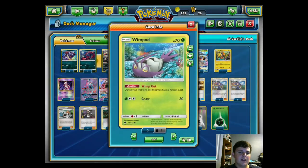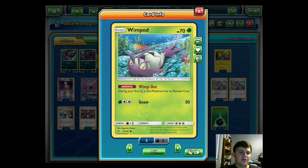We also want a 3-2 Golisopod line. We run the Wimpod that has the Wimpod ability, which says during your first turn it has no retreat cost. We run this one over the other because both Wimpods have 3 retreat — an extremely heavy cost with no Float Stone. The ability lets you just retreat to your bench on turn one to something like the Zorua or Tapu Koko. Even though you can only use this on one turn, it's definitely the best Wimpod to play.